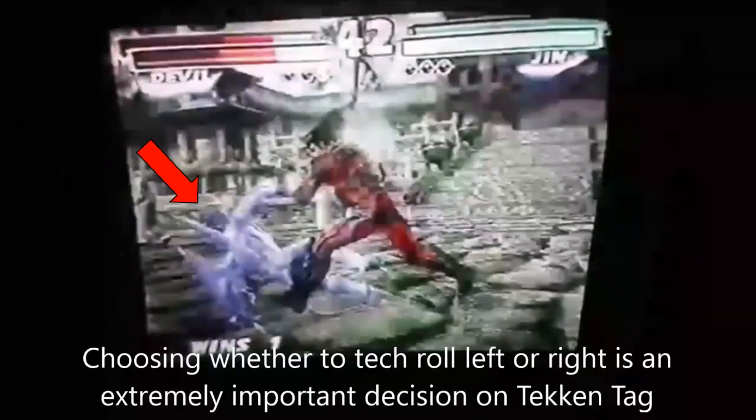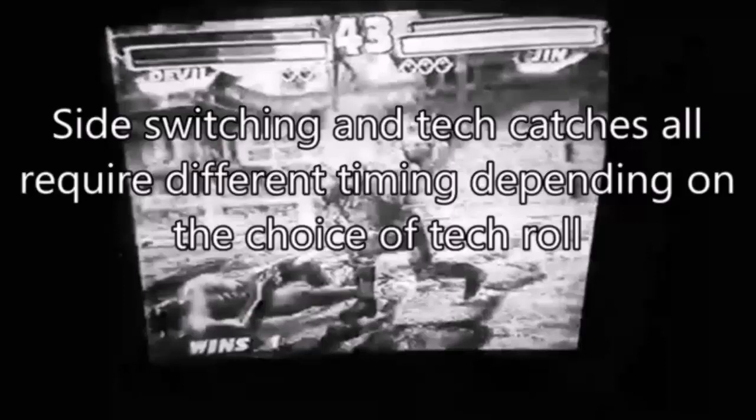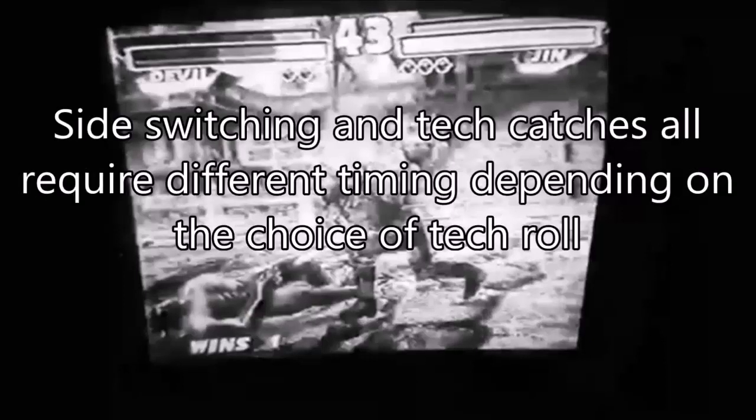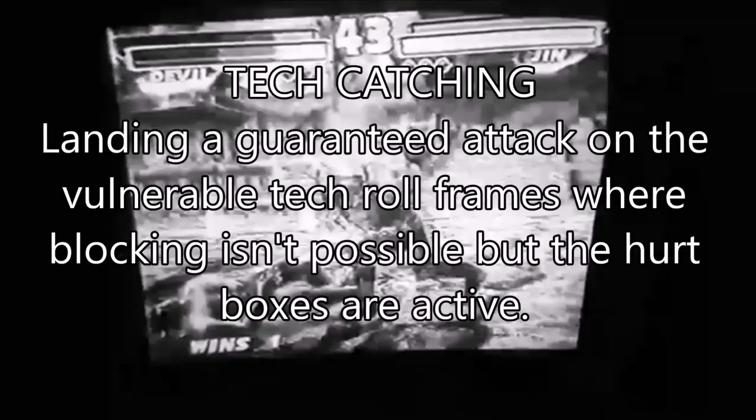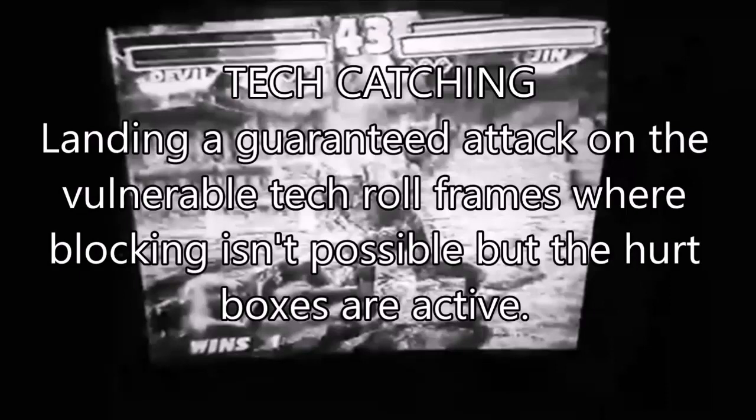Choosing whether to tech roll left or right is a really important thing on tech and tag. Side switching and tech catches all require different timing depending on the choice of tech roll. When you tech roll on tech and tag, there is a portion of that tech roll that's vulnerable to hits where you can't block, but you're still in the tech roll animation. Tech catching is when you land a guaranteed attack during those vulnerable frames.